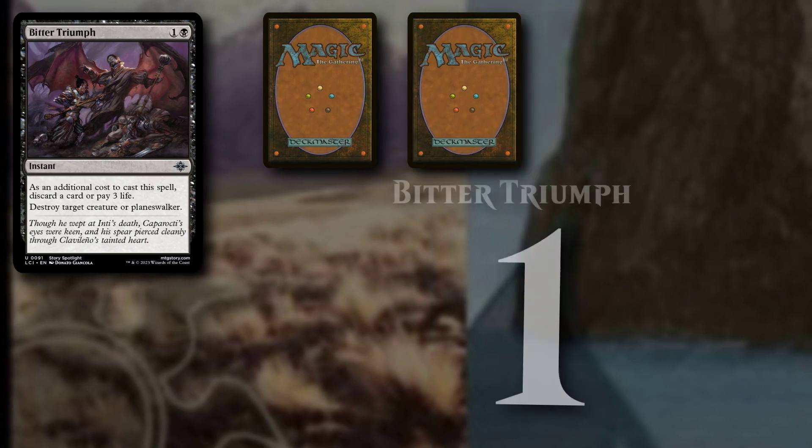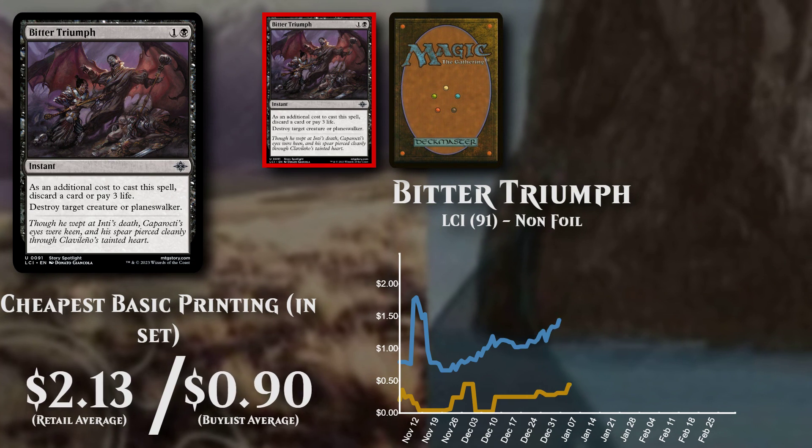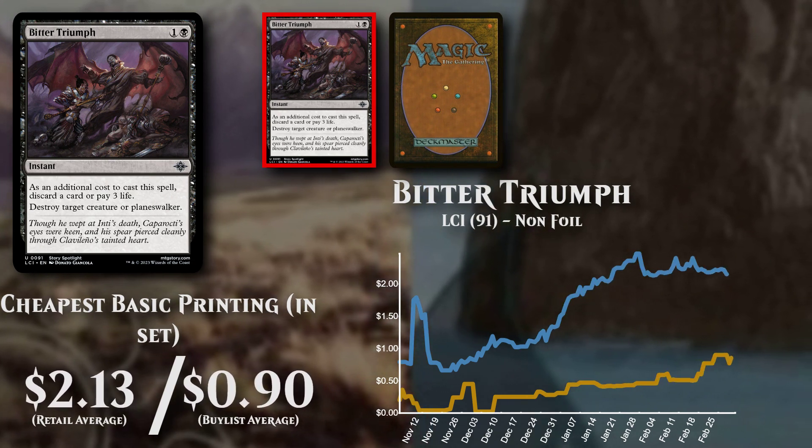Bitter Triumph, an instant costing 1 and a Black Mana. The cheapest basic version is selling for $2.13, buy listing for $0.90.